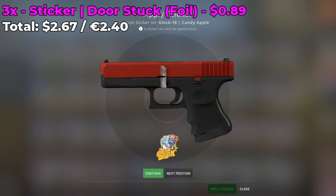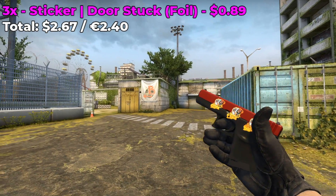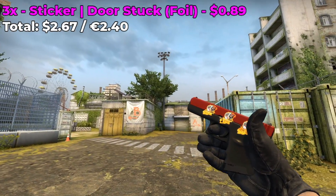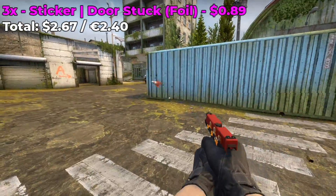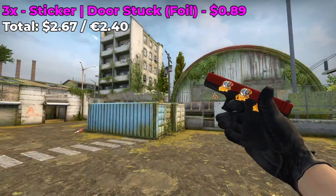Moving on, we have a Glock 18 Candy Apple and we're going to be placing three Door Stuck foils which cost around $0.90 on the Steam market, for a grand total of $2.67 for this sticker combo. This sticker is going to add some pop and flair to your Glock 18 Candy Apple, and it only costs $0.89 so it's not too expensive for a foil — it's actually one of the cheaper foils. Let me know what you guys think of this combo in the comment section below.